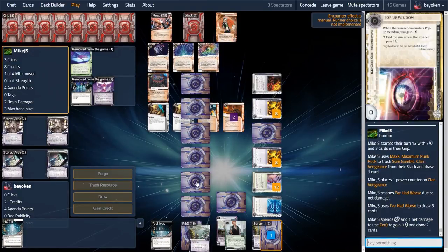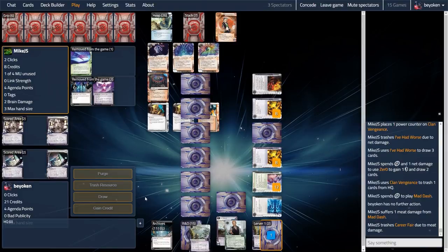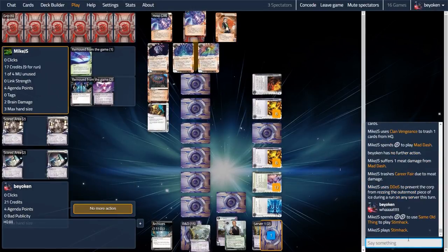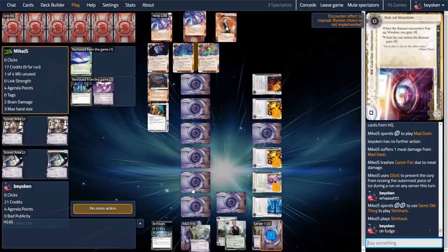The other reason to do this is if I topdeck an agenda from R&D on my next turn, I can instead double advance the Vitruvius, score it without extra advancements, and then jam the newly drawn agenda into the remote. My main concern at this point is to make sure I end my turn with no agendas in hand and no agendas in bin. Mike attempts a futile Clan Vengeance fire into Mad Dash on Archives and didn't get it — unsurprisingly, because I'm keeping my HQ completely clean. But they are finding their alternate win condition in running my R&D with a StimHack.